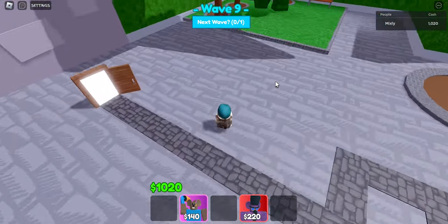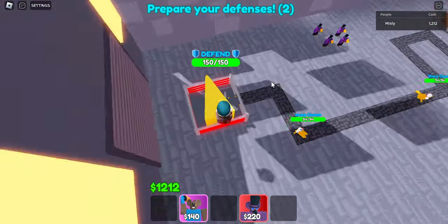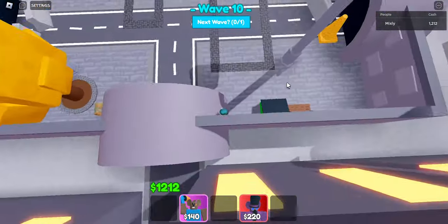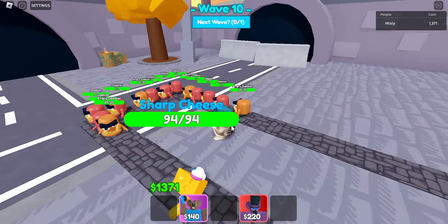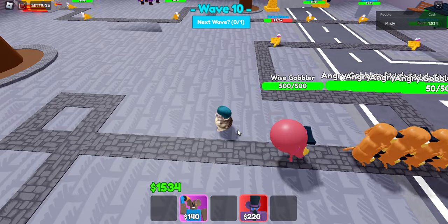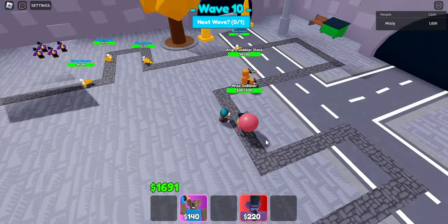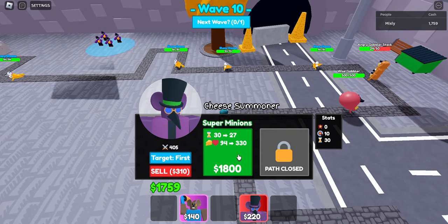You could also bring Farmer, but it's a little hard because it's tricky to know when you should upgrade something versus upgrading your farms. You kind of need to just look at how you're doing. You don't need Farmer for this at all, and a lot of people probably can't get it easily anyway. Now with the Wise Gobbler wave, these stacks shred a bunch of them which leaves barely any for the Wise Gobbler, and the cash lets me upgrade.